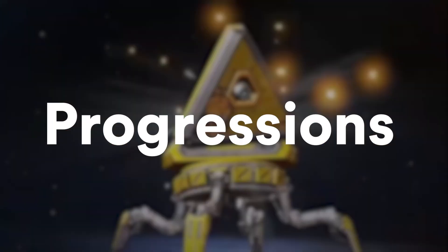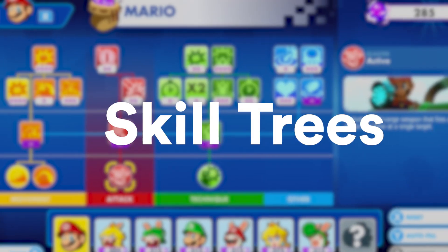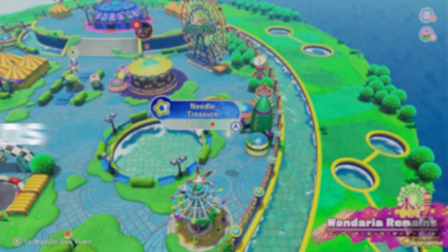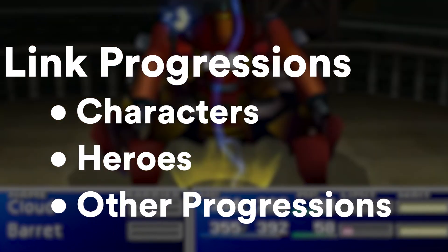LootLocker's Progressions is a powerful tool that lets you build and implement all types of cross-platform progression systems in your game — be it skill trees, XP systems, battle passes, level progressions, or anything else you can imagine. You can also link progressions to specific characters or heroes to create endless ways for your players to engage with your game.